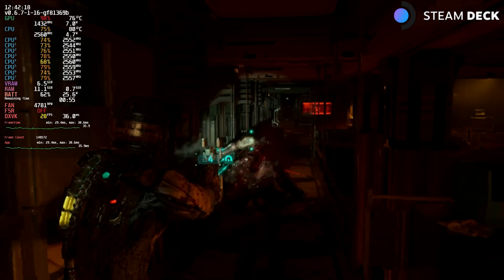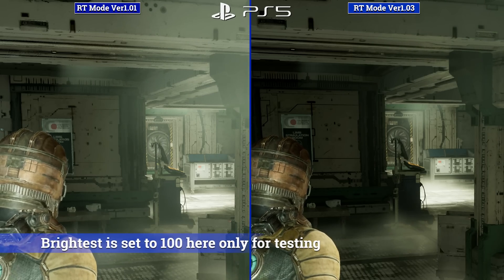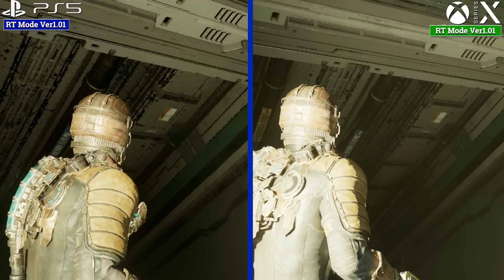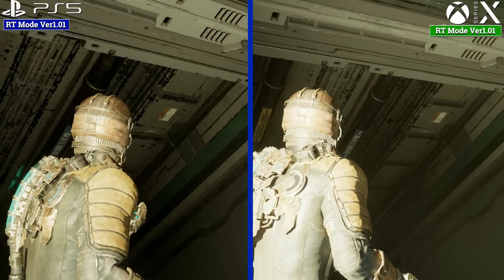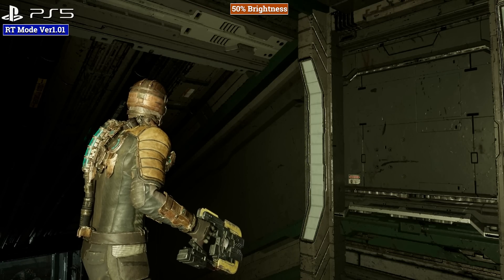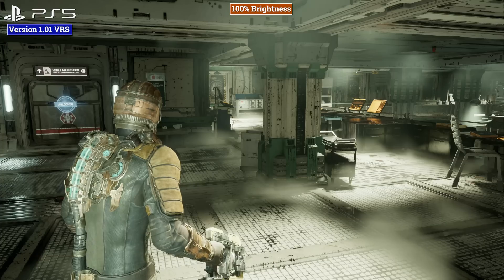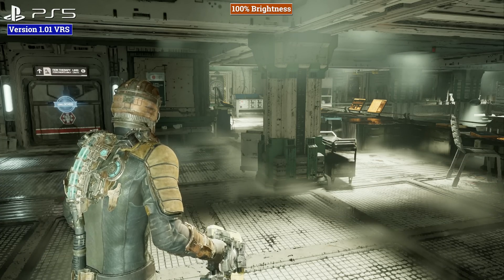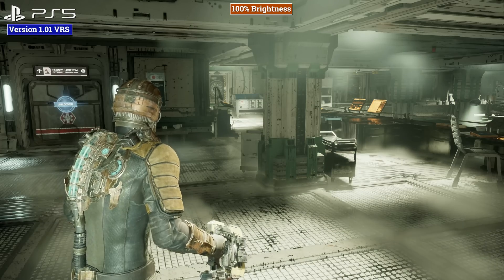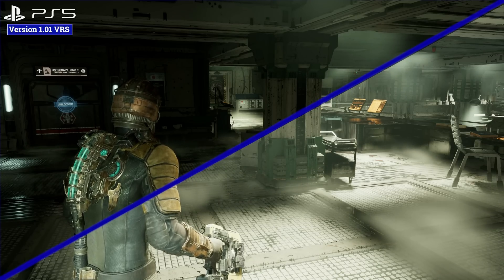One issue I noted in that review is the game's reliance on variable rate shading and how it impacts the image across all formats — this can be worse the lower the resolution, and the PS5 can also suffer more than Series X at certain points. I also want to call out analysis I've seen online with the game's brightness whacked up to 100, which is not how the game was designed at all. If you do this, all the issues I cover in this video will be at their worst. An analysis needs to take into account all aspects and be consistent — the pros and cons for each format, the team's aims, the scope of the game, and all hardware.